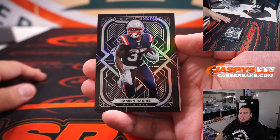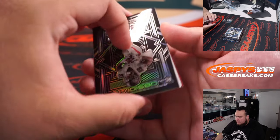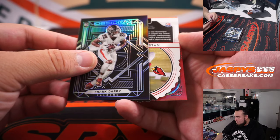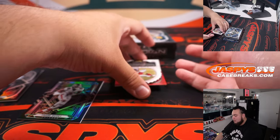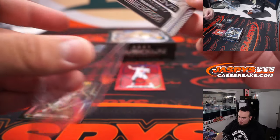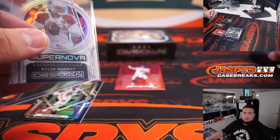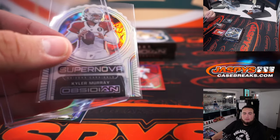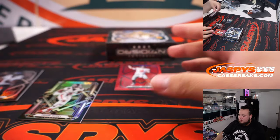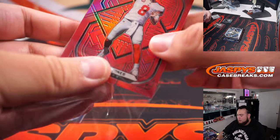Looks like we got a white Contra coming up in this pack. Lamar, Frank Darby is a rookie. We got a Kyler Murray — Supernova, white Contra — very nice. Kyler and the Cardinals, that is going to — Bichette, solid hit right there — and then we got Danny Dines right there as your red exclusive team all.